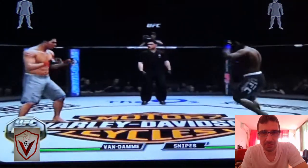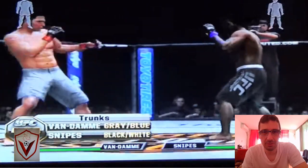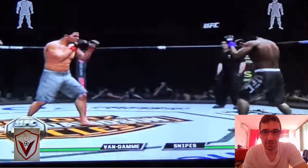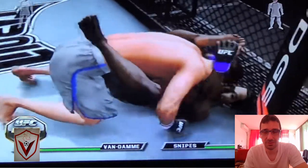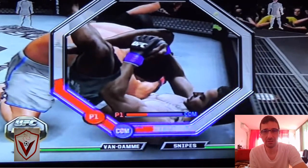And here we go. Love touch. Spinning heel kick. Light kick with Van Damme. Van Damme with the big right. He's bombing. Excellent side kick to the head. Fly knee attempt — down goes Snipes. This fly knee floored him. Wesley Snipes going for a submission, going for the triangle choke.